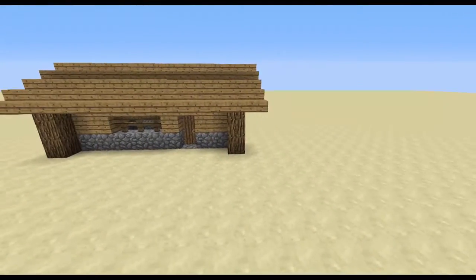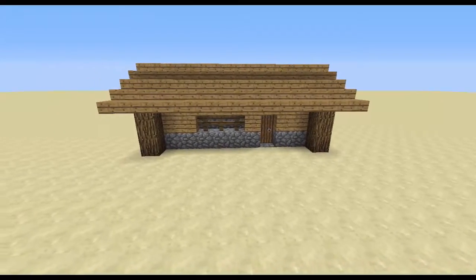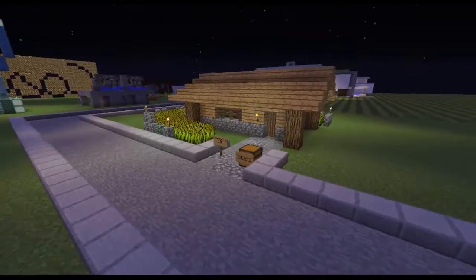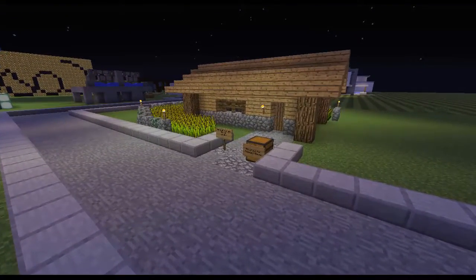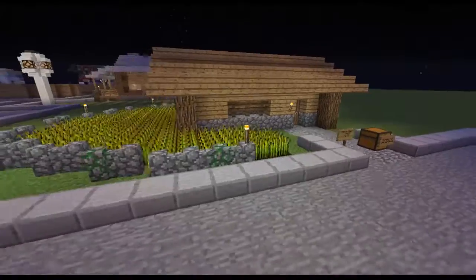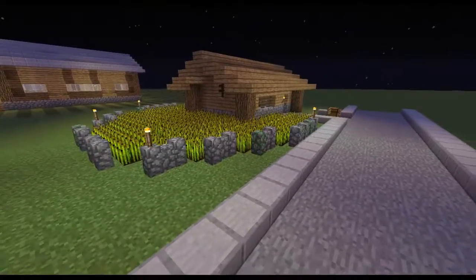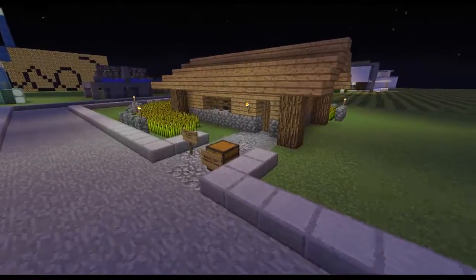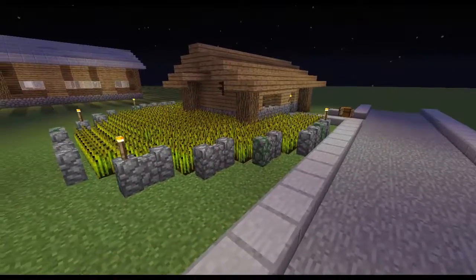This should be a really quick and simple build. There's not really anything too complicated in this one. On my creative testing world, I added a small wheat farm around the outside, just to make it look more realistic and kind of blend into the surroundings. It shouldn't look like a fantastic house — it should be a bit small and kind of shabby, which the fully grown wheat helps to do by making it look even smaller.